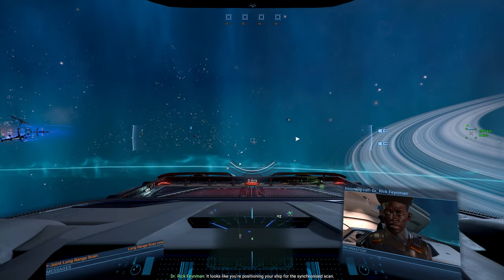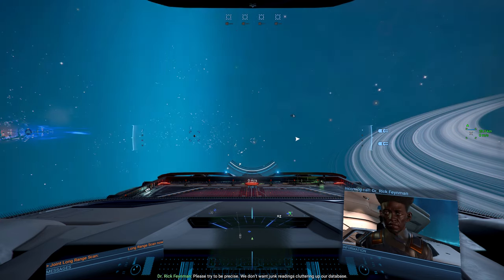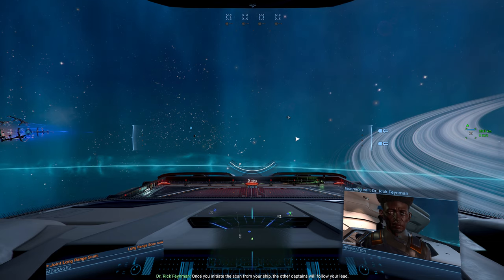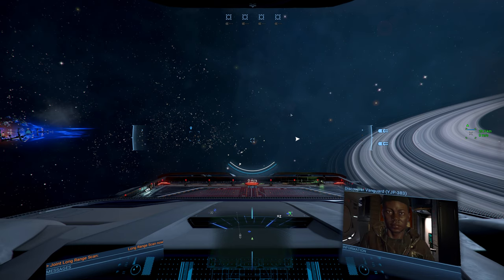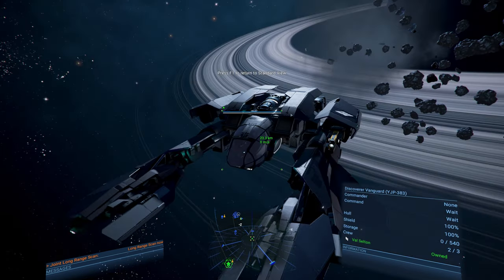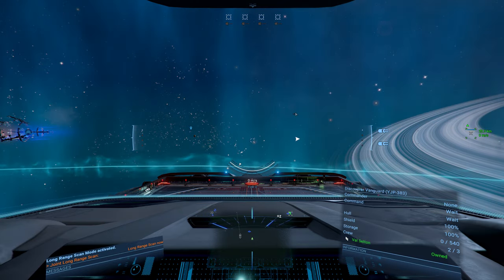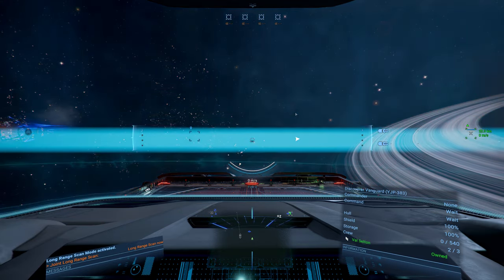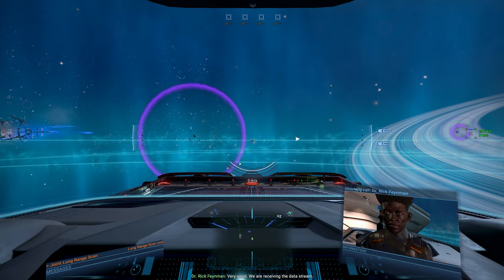He's a bit arrogant, a little bit. So basically we want to do a long range scan, and this will cause our other ships to scan and something will happen — at least that's the idea. Let's go ahead and do that. I like the purple pings though. Colors are nice.